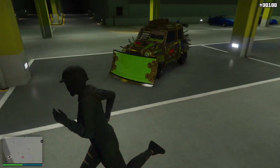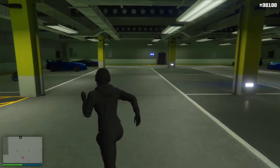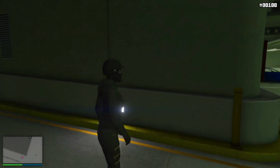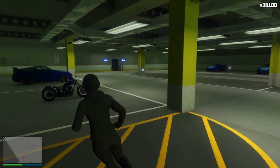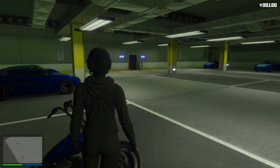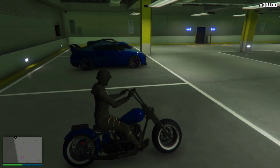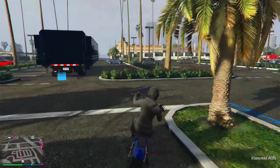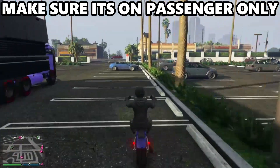First, go to your penthouse garage. The car you want to duplicate — the Issi — should be inside your casino penthouse. You also want to take out a bike from anywhere; it doesn't matter which one.